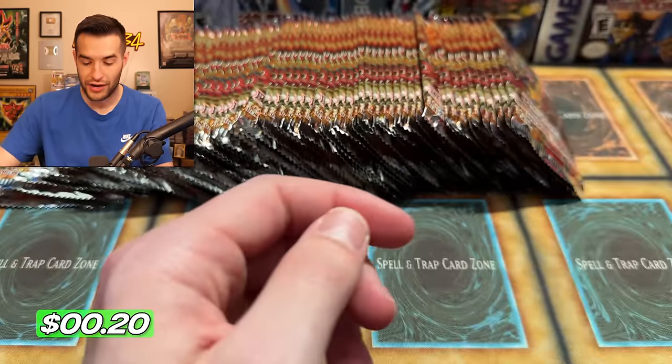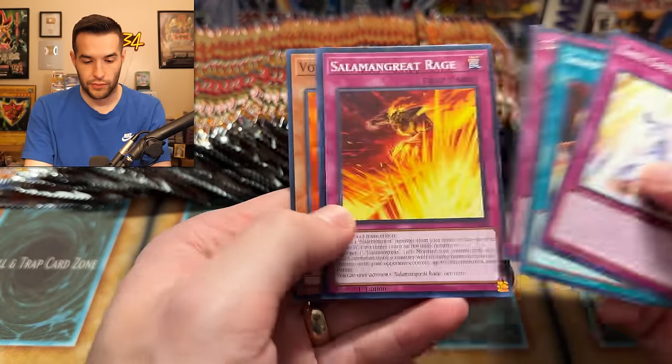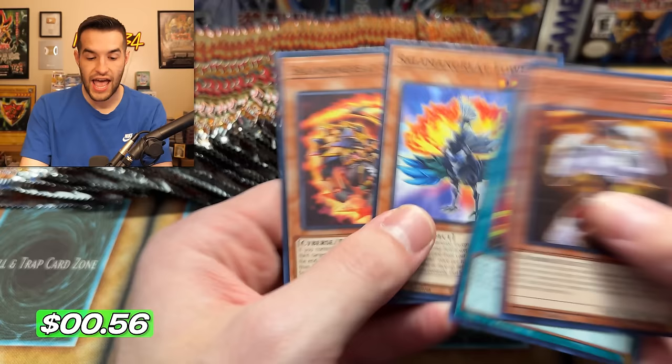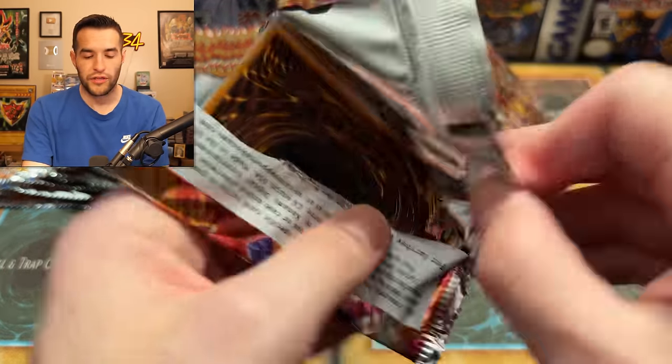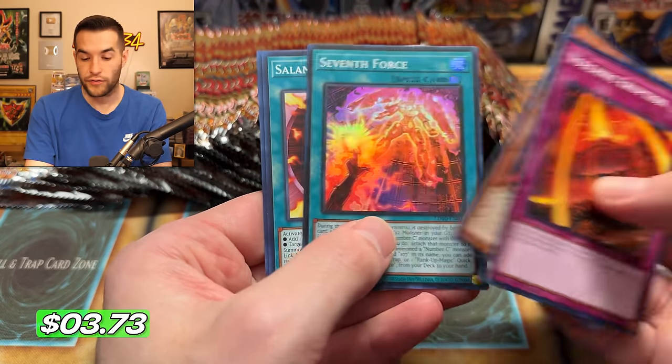We have Volcanic Queen. I didn't even realize that was a Volcanic card — that's like one of the first Kaijus. It also burns the user, kind of like a Lava Golem. Revive and Rage. Will we get something crazy like a ghost? We have number 79. I'm going to need a ghost or at least to pull one myself as well — we're either going to do a live or a video for that.